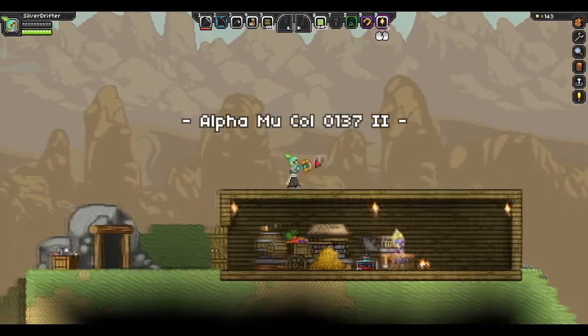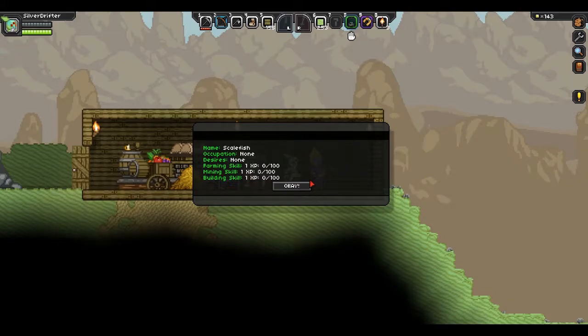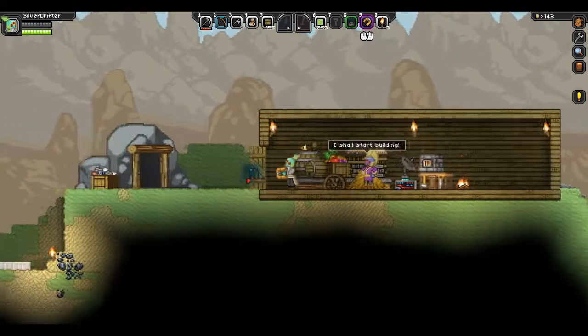My colonists are back. So in the last episode I showed you the mine. I'm going to make you a builder. What you do is you take out your matter manipulator and you hit E on him. And he says 'I shall start building.'